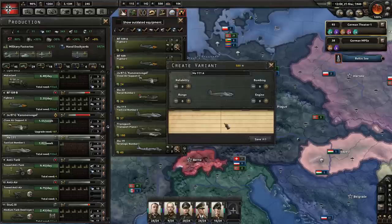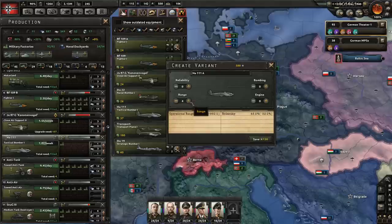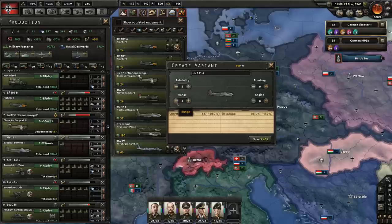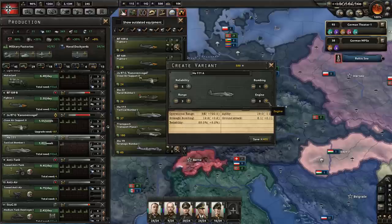First I'll increase the Heinkel's range — as tactical bombers I want them to range pretty deep into enemy territory. Bringing range up to five gives 1,200 extra kilometers, but reliability suffers badly. Let's take range down to three, leave reliability on four, and add bombing and engine upgrades. The engine gives speed increase — very reliable planes, good range, a little better bombing.